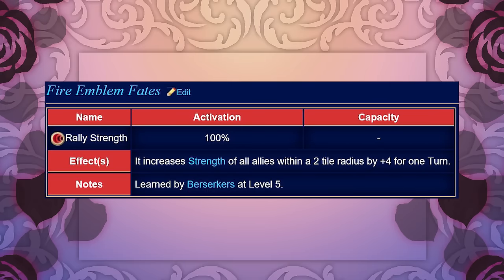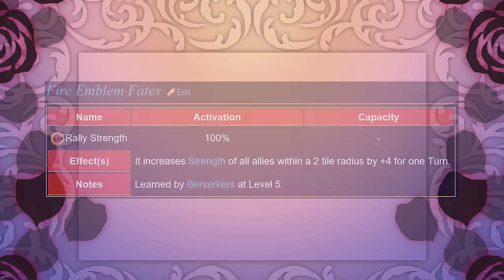In Fates, the Berserker gains a skill called Rally Strength, which increases strength by 4 to all allies within a 3-tile radius in Awakening and a 2-tile radius in Fates for one turn. Rally skills in Fates are really great, and Strength is probably the best among all of them. I can't even tell you how many times I've had Arthur turn Effie into a boss killer with this skill.